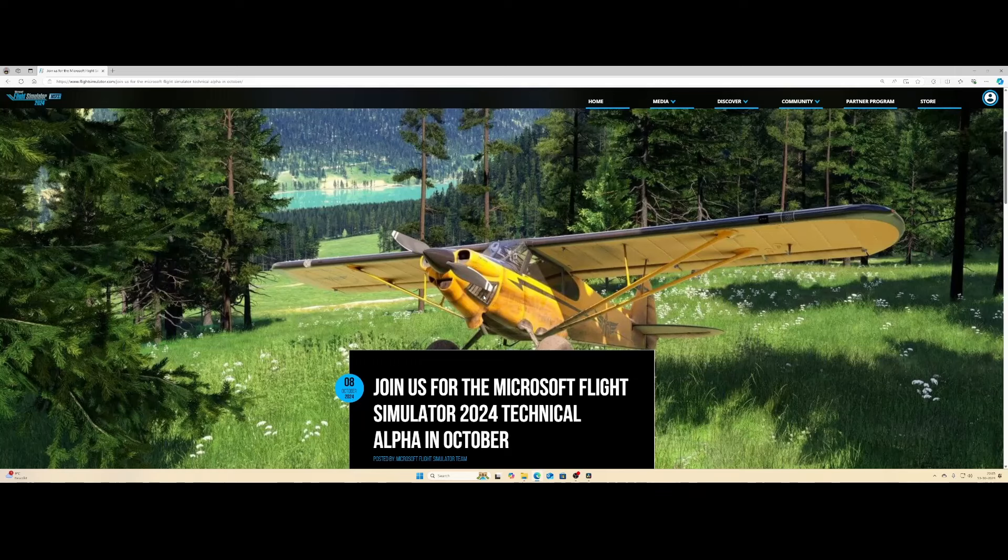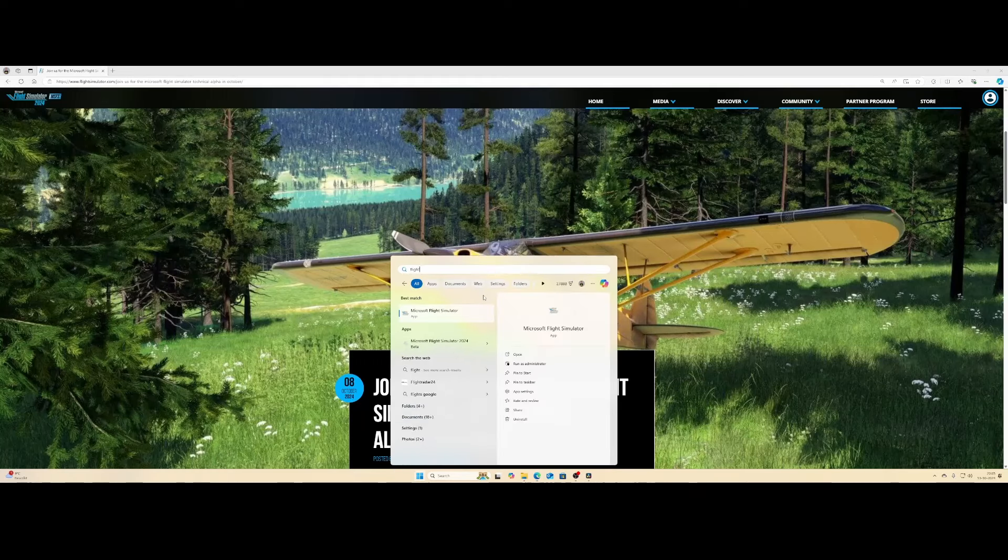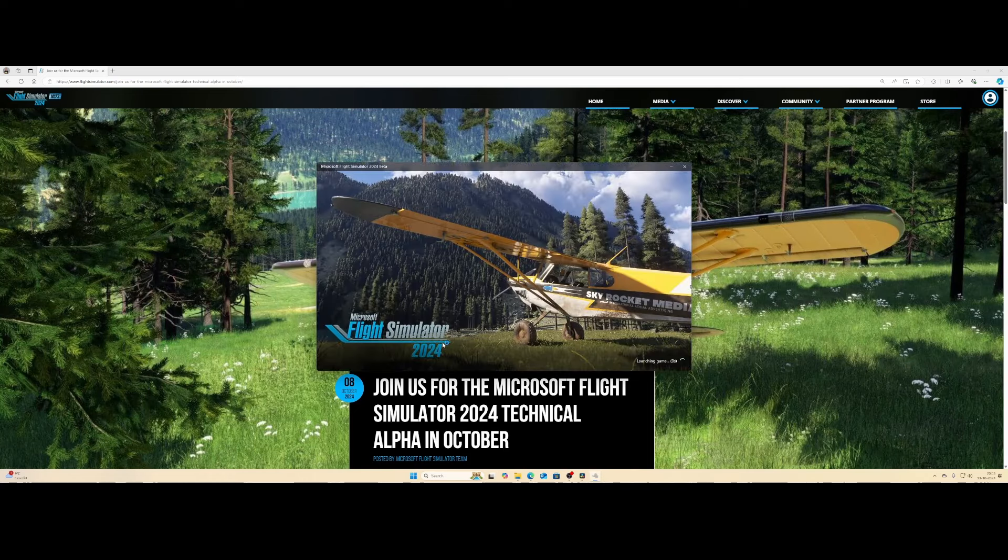The first thing I want to show you is the start speed of Flight Simulator 2024, which is really amazing. The majority of the time is this part of the screen where it loads the prerequisites and starts launching the game, syncs your profile. Once that's done, it will show you the Asobo logo videos, and then after that you will be amazed how fast Flight Simulator will load — it's extremely fast. That's one of my first observations.